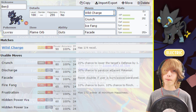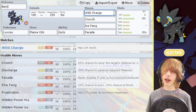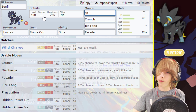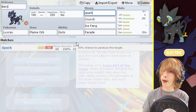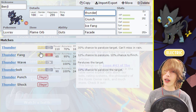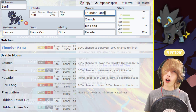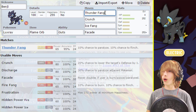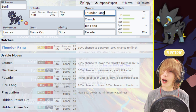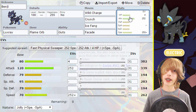Sadly, Wild Charge is the best physical Electric-type move that Luxray gets. If you don't want that recoil, you're sadly going to have to go with either Spark, which has base 65 power, or Thunder Fang, which also has base 65 power but does lose a bit of accuracy — though you gain the chance to flinch. I'm personally going to go with Wild Charge for that extra power.